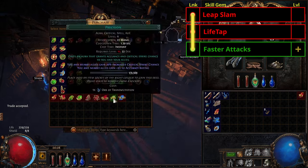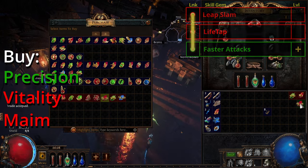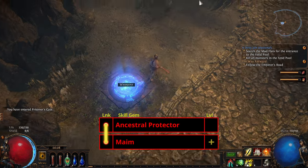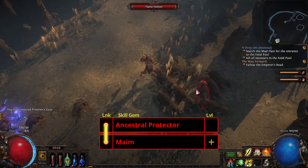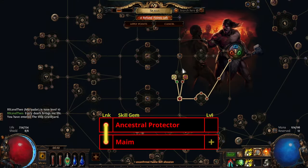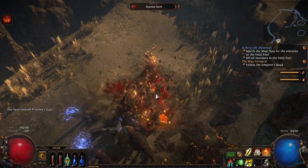Now buy Precision, Vitality, and Maim from Nessa. Link Maim to Ancestral Protector and activate the auras as soon as you hit level 10. When our totem hits an enemy it will maim them — this causes them to take 10% increased damage, which acts as a 10% more multiplier to our damage. On the skill tree, head for Heart of the Warrior for that juicy life. Head to Prisoner's Gate and find the side of the room with the cliffs.